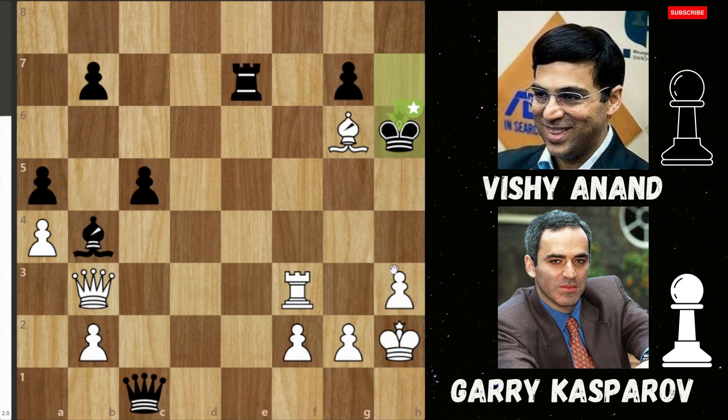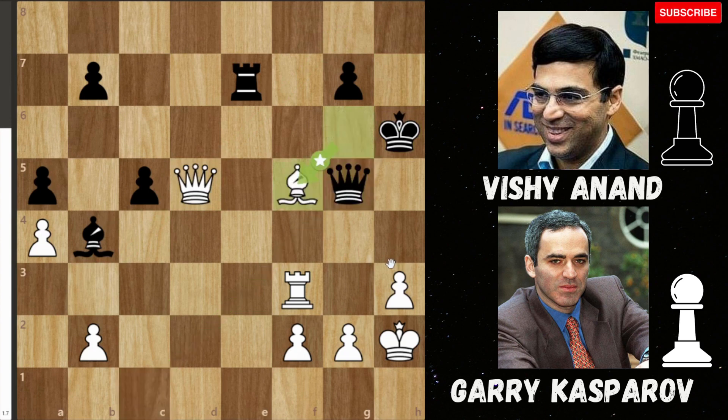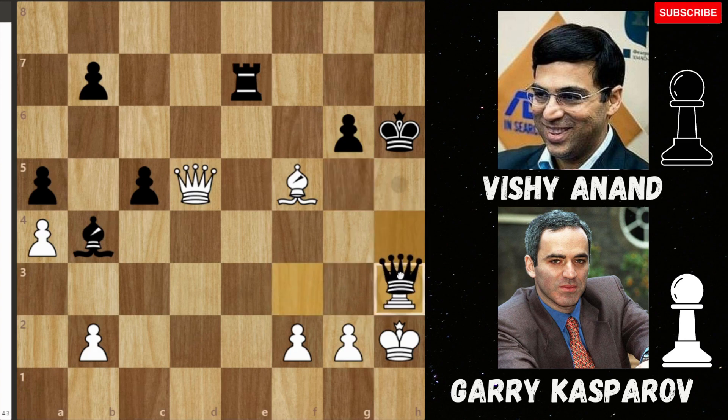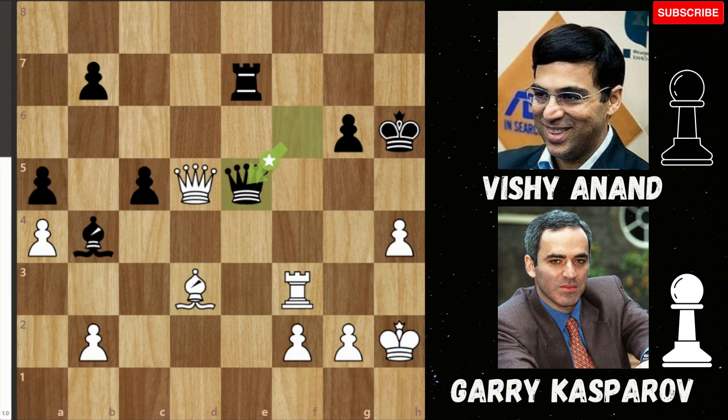So Anand goes h6, then we get queen to d5, we get queen to g5 blocking, we get bishop to f5 — a nice little move, blocking off. And then we get h4, a great lovely move. Does it look like he's going to be losing the piece here? Well, can you find the defensive move — which is also an attacking move — that Kasparov plays with h4? He can take it back, because boom, you end up losing your queen. Whether you take it with the pawn or the bishop, it doesn't matter. So we get f6, and after f6 we get d3, and we get queen to e5 check, so the queens are traded off.